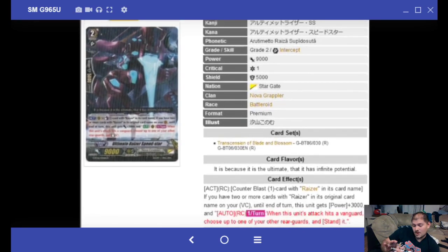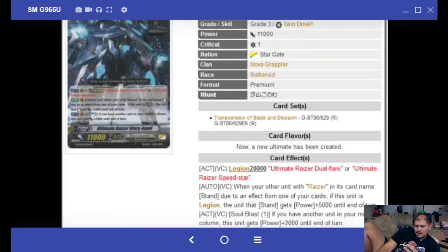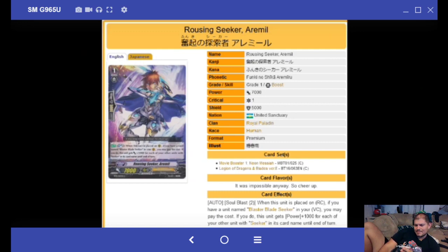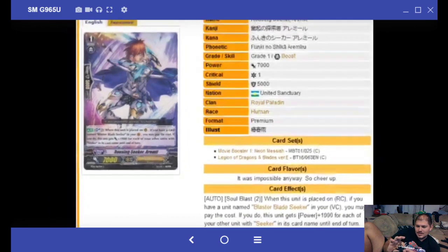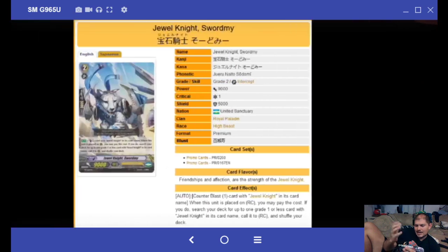Apparently No Grapplers had two more cards they didn't drop. Counter Blast 1 — Screw the Riser name: if you have two or more cards with Riser in their card name on your Vanguard circle, this unit gets plus 3,000 power. When this unit attacks a Vanguard, choose up to one of your other rear guards and stand it — a multi-attack! If it's only one Intercept you perform the multi-attack and smack with that Ultimate Riser Crit. Ultimate Riser Glory Hand: when another unit with Riser in its name stands, if this unit is Legion, the unit that stood gets 5,000 power — even more juice.